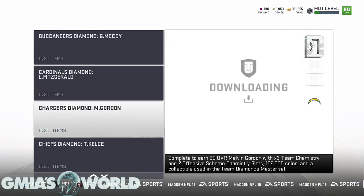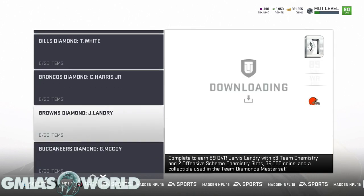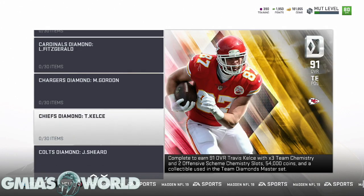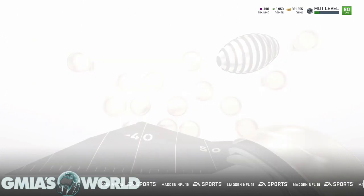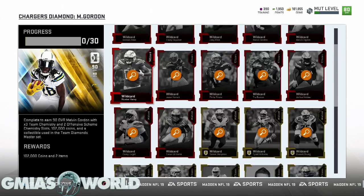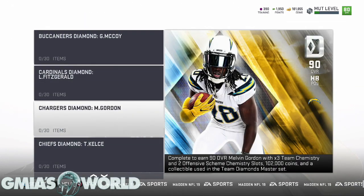All of these cards — you're going to have to pick and choose which one means the most to you. I don't really see a lot of people being able to complete all of them unless you're willing to spend a lot of money. I don't see why you'd complete Larry Fitzgerald unless you're looking for a decent slot receiver and good blocker. Melvin Gordon — you might get a couple snipes with that card because there are so many other running backs available, plus he's only a 90 overall Team Diamond while Le'Veon Bell is 92.